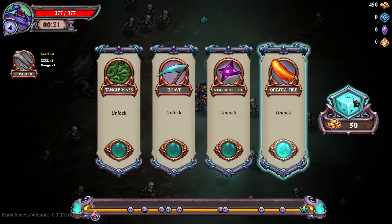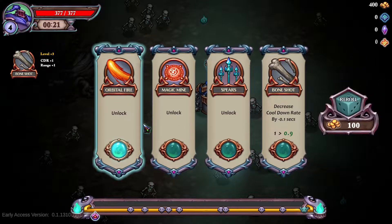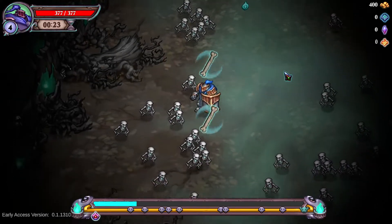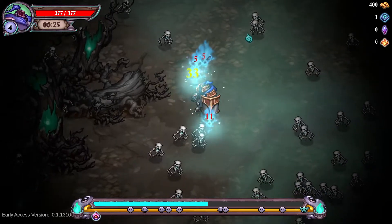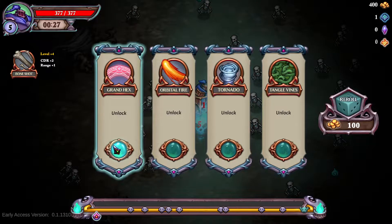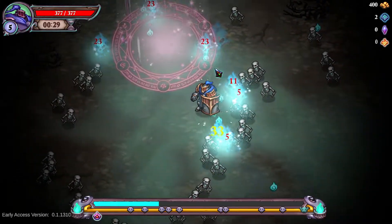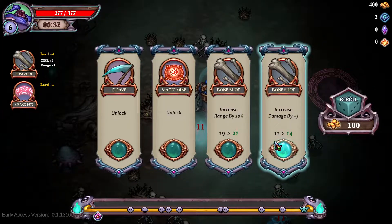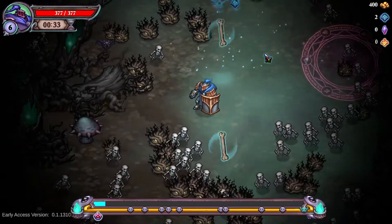We can see no upgrades we want, so let's use our reroll — hopefully get something. We gotta take that cooldown. We're gonna focus on the bones. The explosion is actually doing some pretty good work — can't argue with that. We'll take the Grand Hex as our first secondary weapon, and yeah, we're pretty good already.